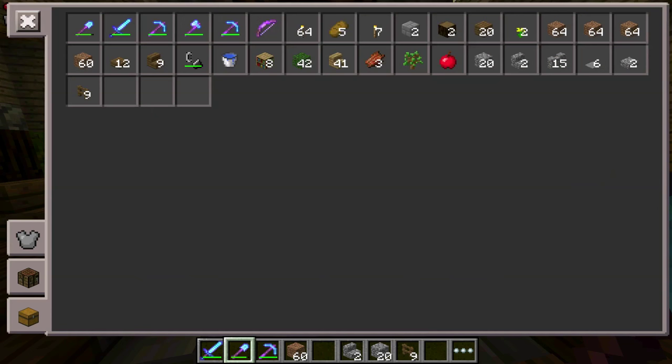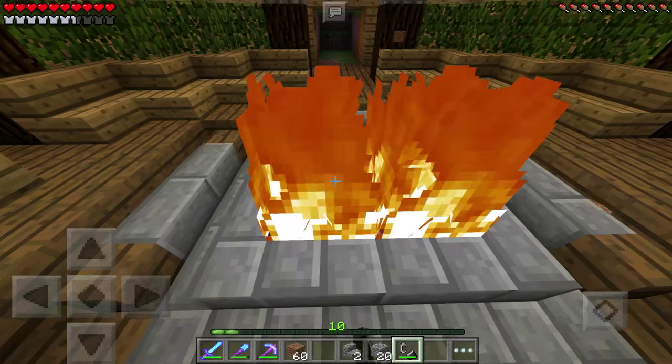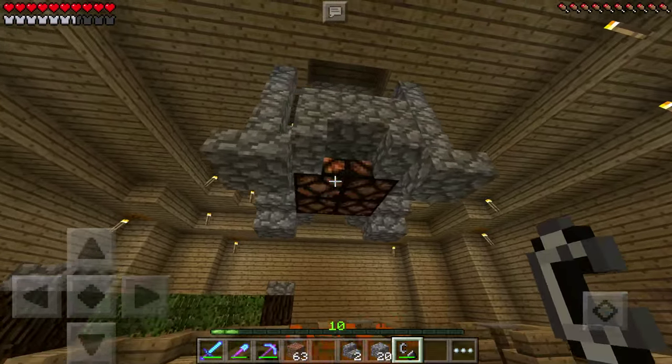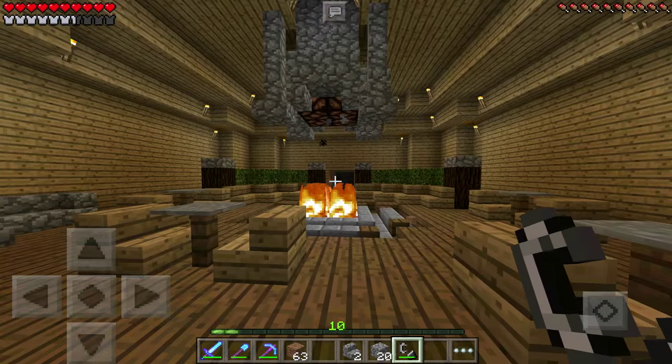Now all I have to do is light this puppy back on fire and we will be mostly done with our first build. Of course I want to make the doors nicer, the walls nicer, and fix that up. But for now I think our lodge turned out great — lodge or lounge, whatever you want to call it. I think it looks awesome.